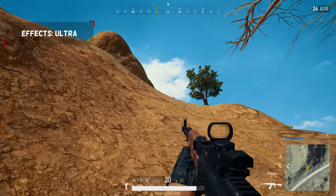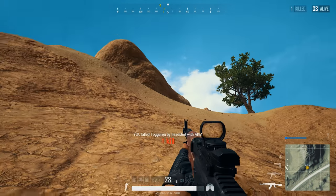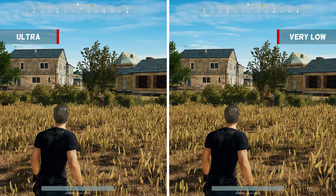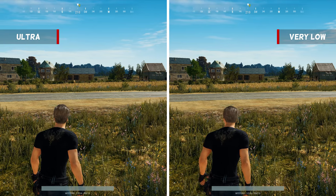The effect settings in PlayerUnknown's Battlegrounds change the way muzzle flashes are represented in the game. On low you will see a small muzzle flash, but on ultra the whole character will light up and the muzzle flash itself will be twice as large. Which one do you think will be best, or which setting will make it easier for you to spot an enemy?